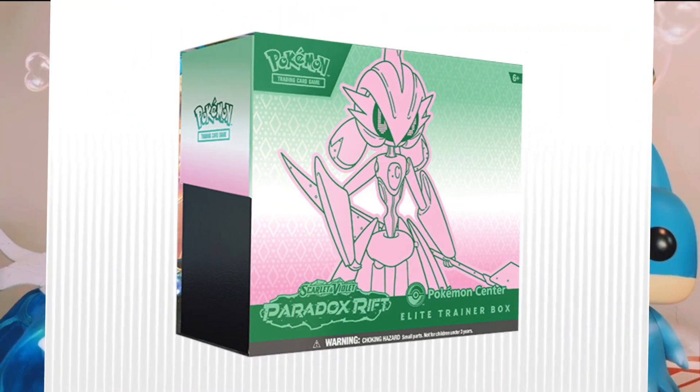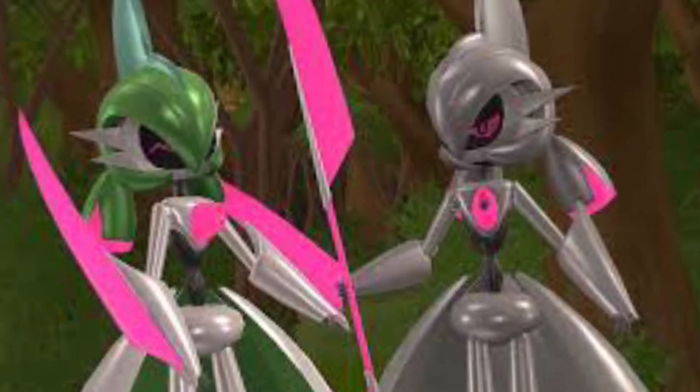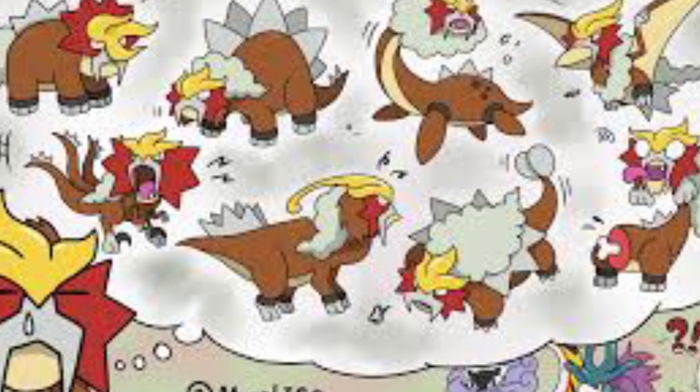But November 3rd is our English set for Paradox Rift. This ETB looks phenomenal — I like the colors. It reminds me of a snowboarding game, but it's featuring Iron Valiant, and the Glaceon and Gardevoir kind of like steel fusion mesh together. It looks phenomenal, which leads me to believe we're going to have tons of Paradox Pokemon in this set, probably to include the Walking Wake and all that. Maybe they're finally going to reveal the Entei. My opinion — it's going to be a Triceratops. I know everybody thinks it's going to be the flying Pterodactyl thing, but it's probably going to be a Triceratops.